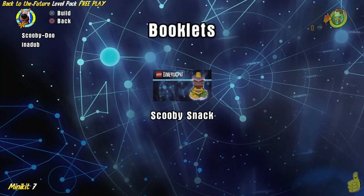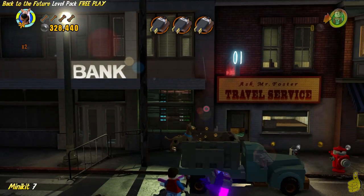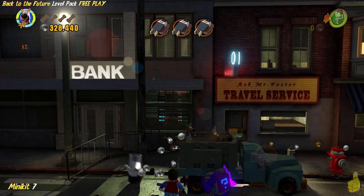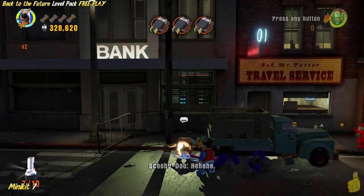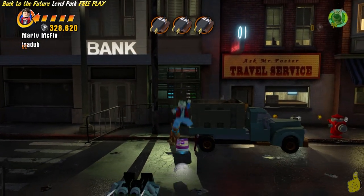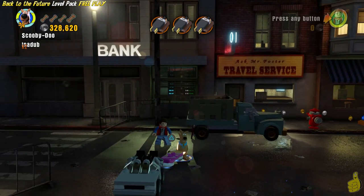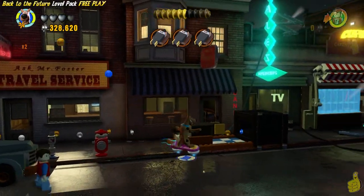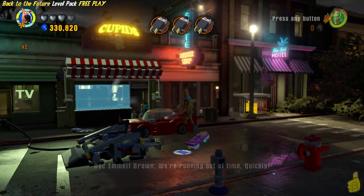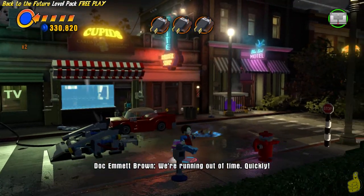Speaking of Mystery Machine — Scooby! We don't want any Scooby snacks; we just need you to dig up this big pile of you-know-what in the back here. And look at that — he digs out a minikit for us, which happens to be number 7. And we also find ourselves having a little too much fun — did you know that Scooby-Doo can use the hoverboard too? It's pretty awesome — we're probably more excited about that than you are.